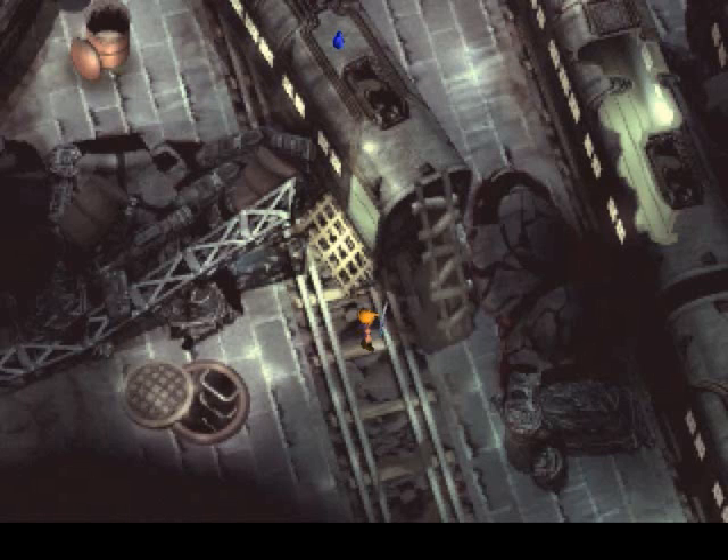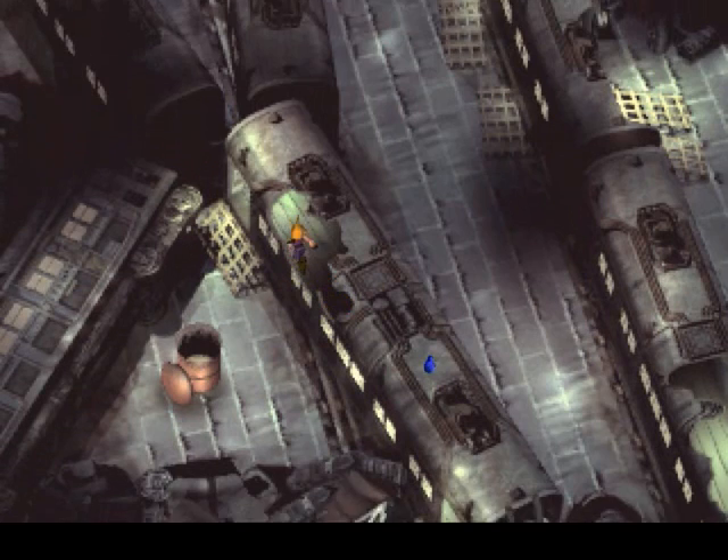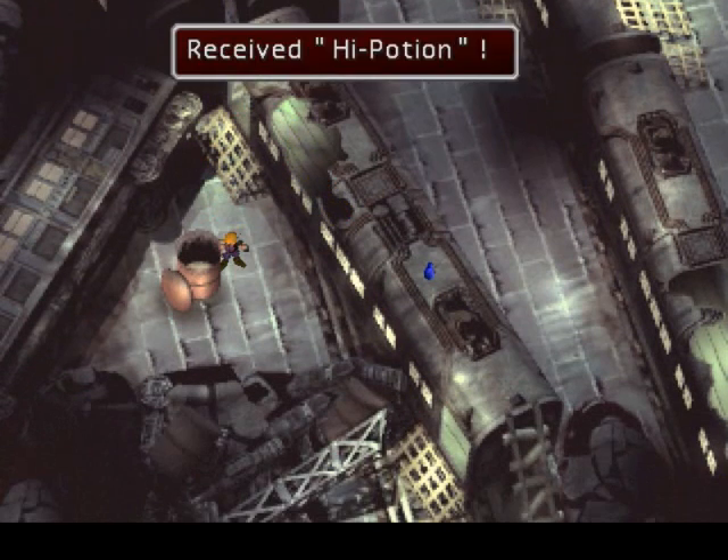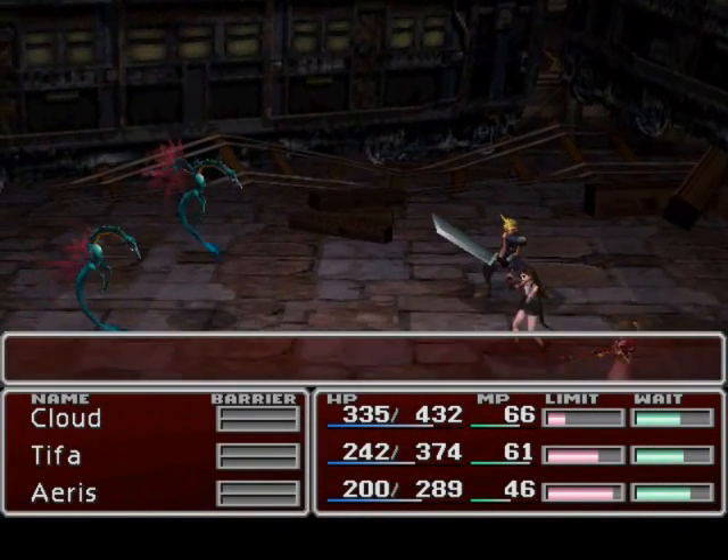Hey everybody, TheBonga's back! Welcome to Part 9 of Let's Play Final Fantasy VII, brought to you by GameAnyone.com. Alright, we are in the train graveyard now, and we gotta find our way to get out of here before Shinra decides to take out the pillar.